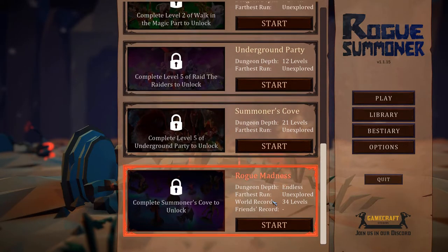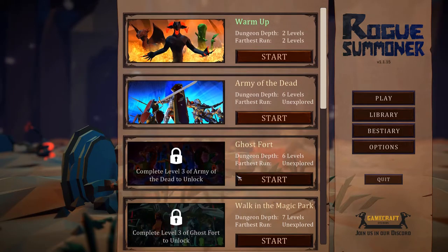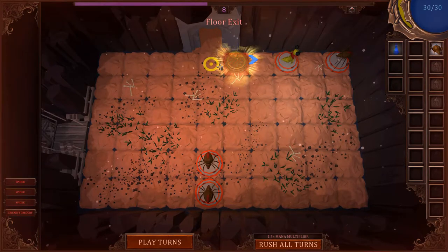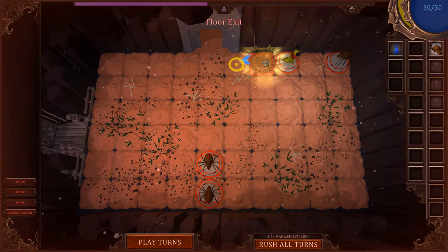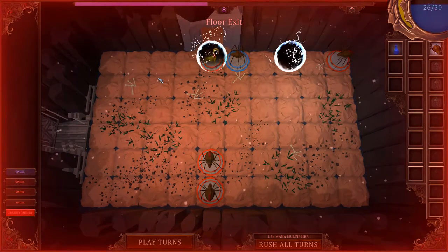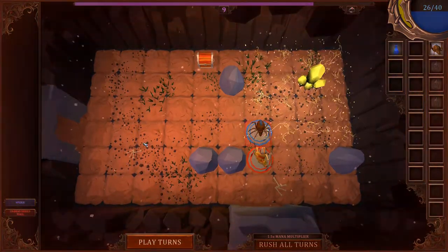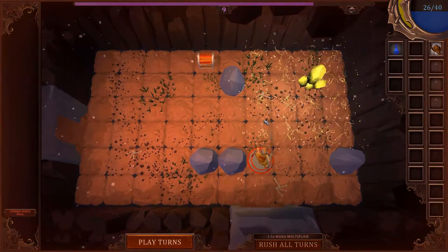The premise of Rogue Summoner is that you are just starting out as a novice who is learning what it means to be a Rogue Summoner. The game is presented as a series of dungeons to be delved, floor by floor, before finally reaching its final boss and the exit. The gimmick is that your summoner cannot traverse a room until it has been fully cleared of its monsters. Each room is randomly generated and holds a combination of monsters and items, and it's your job to destroy each room's worth by summoning one or more creatures you've unlocked on this dungeon run.